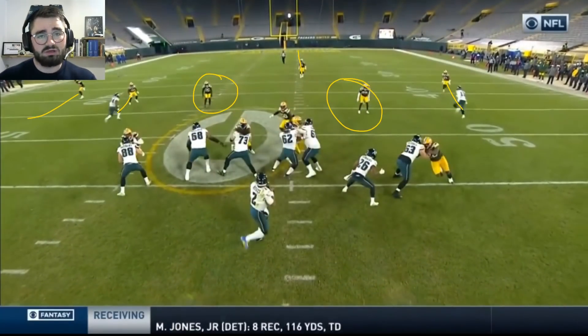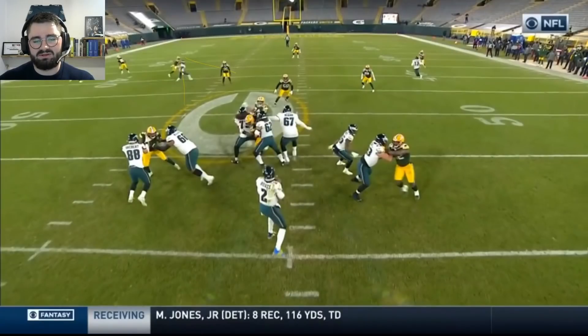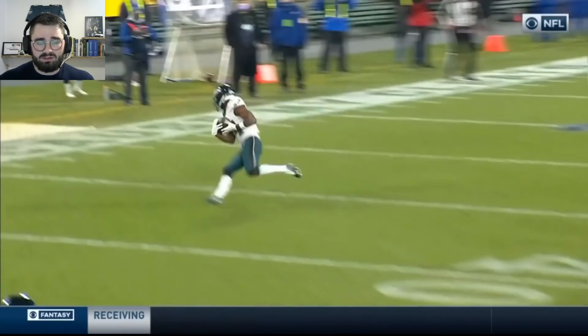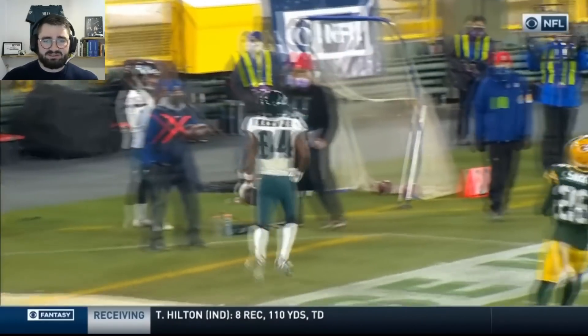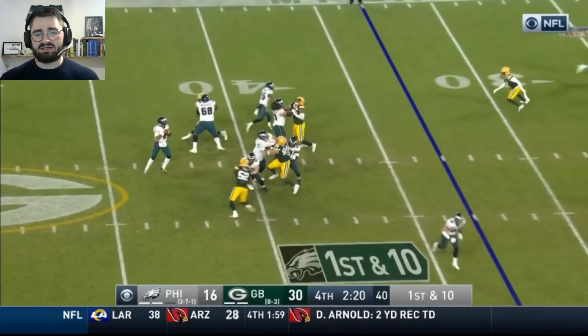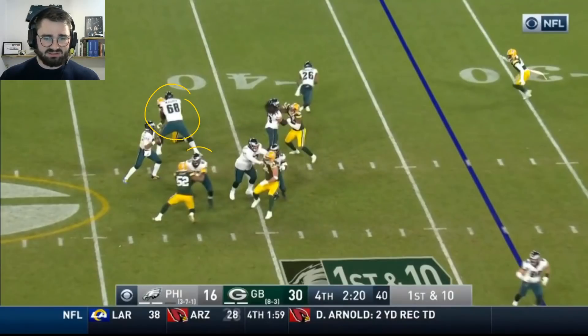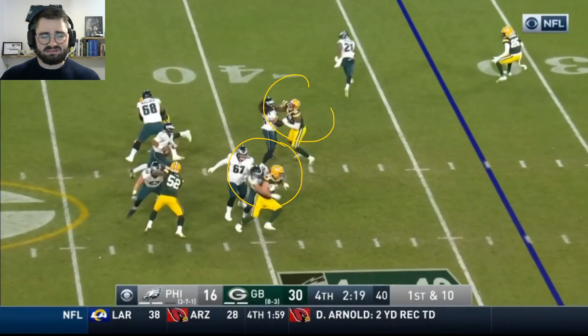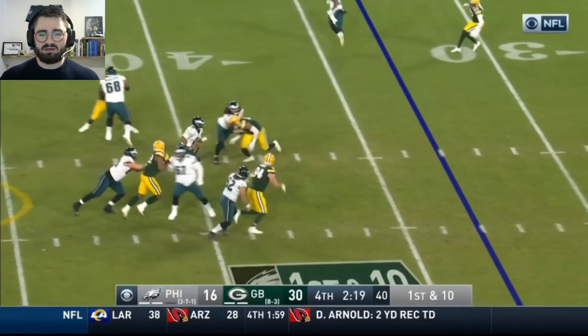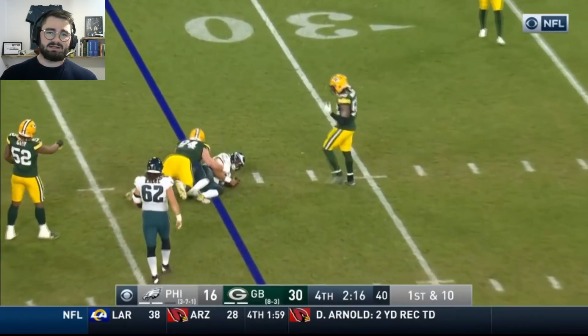From this view we can see Packers running cover one man. Greg Ward from the slot runs a beautiful out route — cutting inside before cutting out. Beautiful pocket right here for Hurts, and he delivers an on-target throw with good anticipation, leading the receiver outside. Once again from this view: good pocket, everybody doing their job — Mailata has his guy, Driscoll has his guy, double team in the middle, Zilmaolo has his guy tied up. There is no reason to escape the pocket. Stay in there, survey the field, find your guy, and do not take the sack like we've seen before.